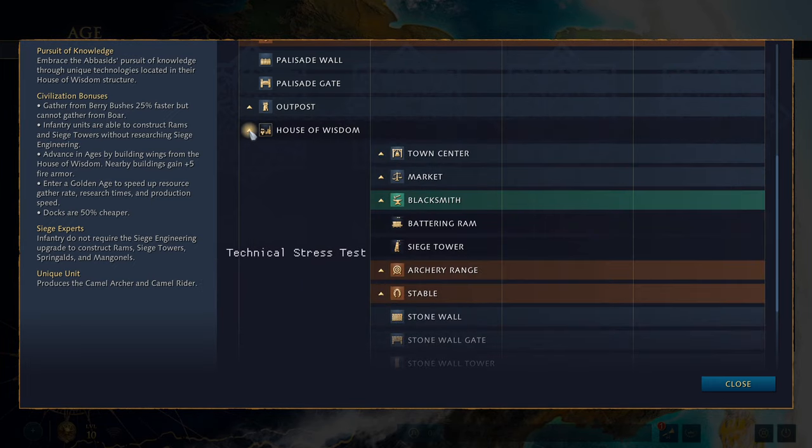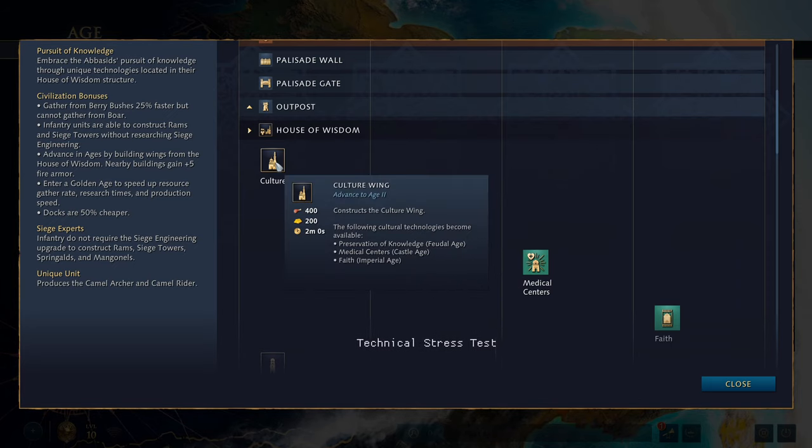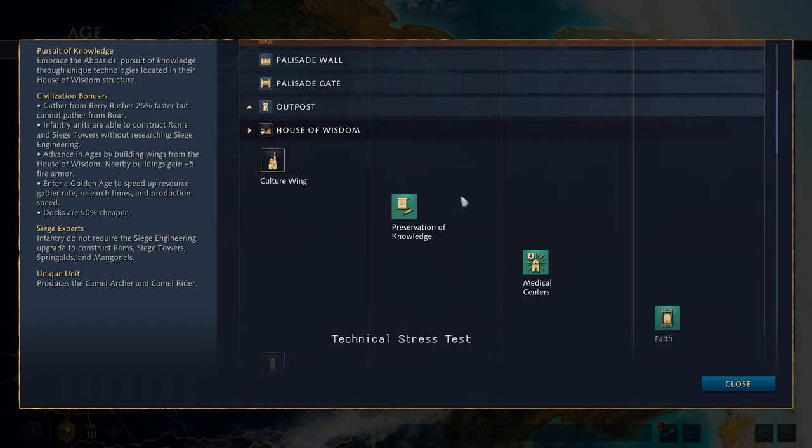Then we have the House of Wisdom, where things get very interesting. The House of Wisdom has four wings you can build — in the game they're in a slightly different order but the principle is the same. The culture wing unlocks three technologies: Preservation of Knowledge, available in the feudal age, reduces the cost of all technology by 30%, which is a fantastic upgrade, though probably not the first one you'd want to do when going to the second age.